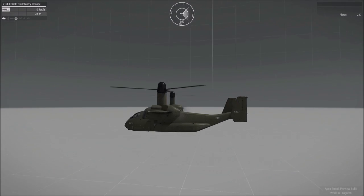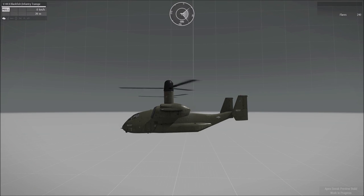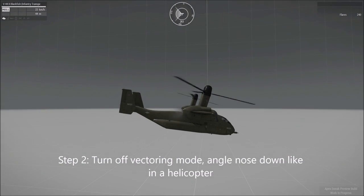Once you get there — 35, 36, 37 metres — you can turn off vectoring and begin to put the nose down, keeping your forwards thrust on.